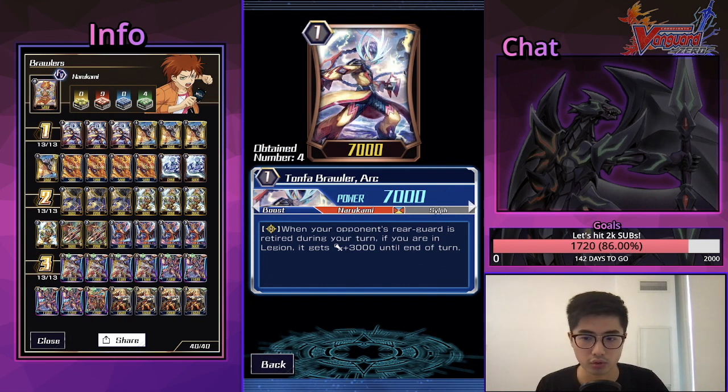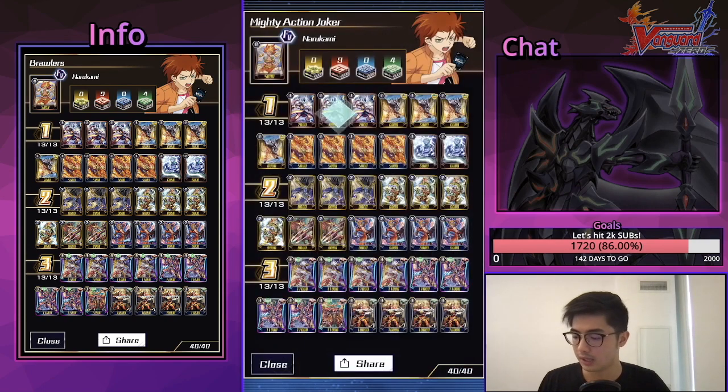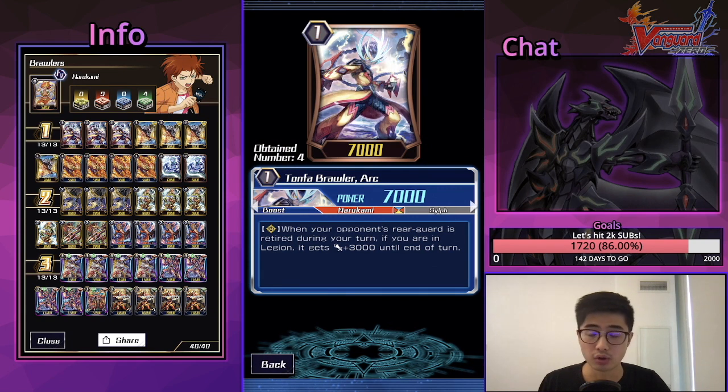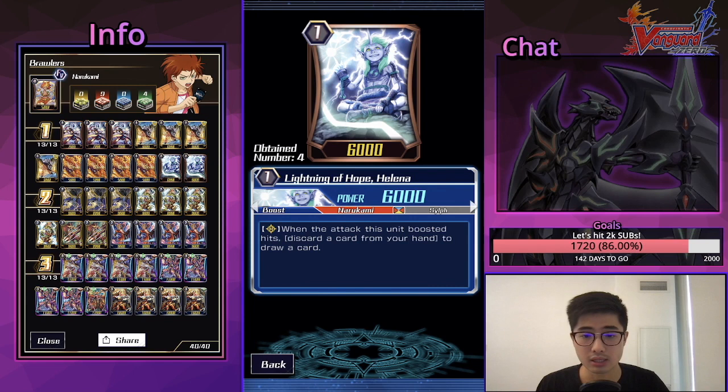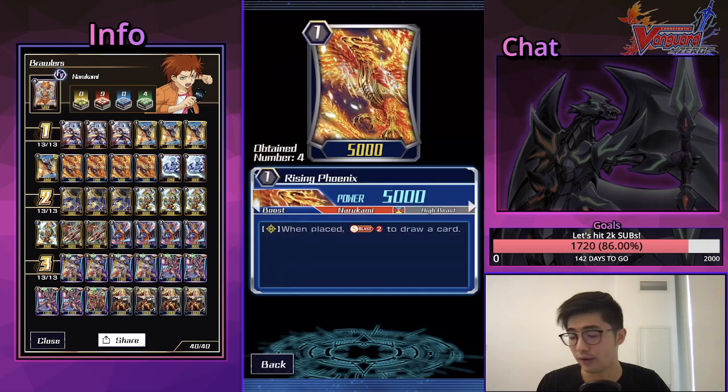We play three Tonfa Brawler Arc. When your opponent's rear-guard is retired during your turn while you're in Legion, it gets plus 3 — it's basically a Grade 1 version of Lisei. It becomes like 10k, 13k, 16k as a booster when you can do stuff, scales up really nicely. We also play two Lightning of Hope Helna — the Mirror Biru clone. Rear-guard circle: when this unit attacks boosted and hits, discard a card from your hand to draw a card — helps you filter. But I don't think shenaniganing with Big Bang using multiple on-hit effects is that necessary.